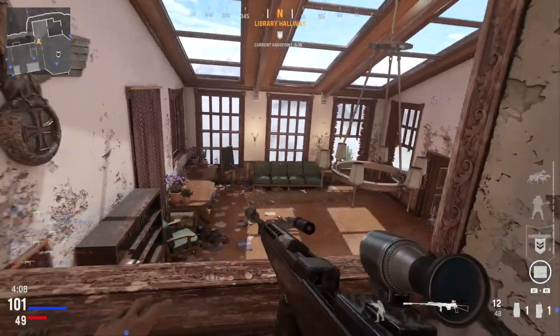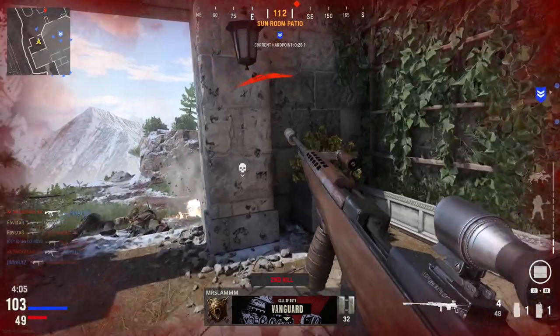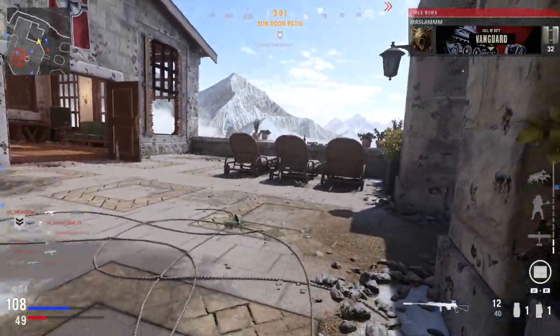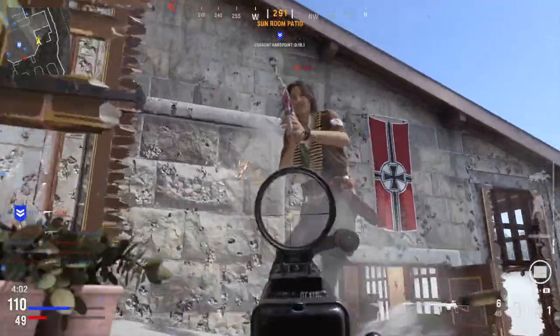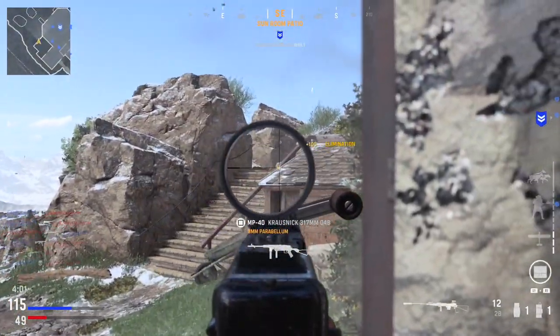Hey, what is going on, fellas? It's Favstar. With the insanely fast time to kill in Call of Duty Vanguard, if you're not using a premium gun setup, you're at a huge disadvantage. Surprisingly, it only takes a couple of attachments to make an average gun top-tier. So without further ado, let's jump into my top 5 most broken gun setups in Vanguard.